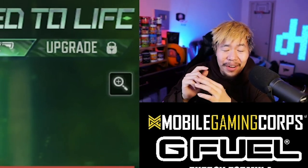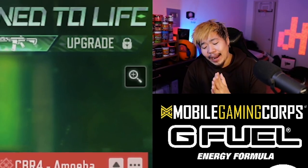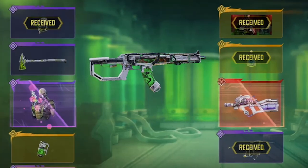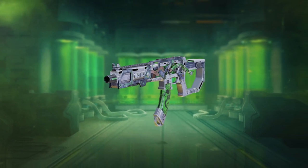Ladies and gentlemen, welcome back to another video. For those who don't know, Call of Duty Mobile released the Mythic CBR4. Today, that's not going to be this video. We're going to talk about a gun skin that came with this draw — the AK-117. The AK-117 came out in this draw, a very nice skin, and it has a custom iron sight.